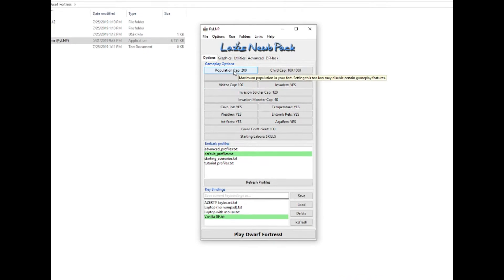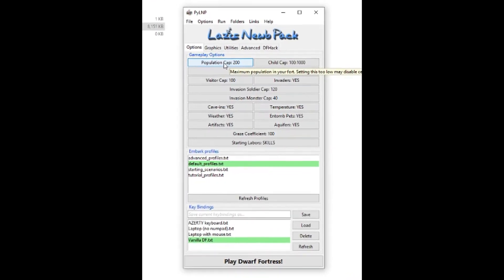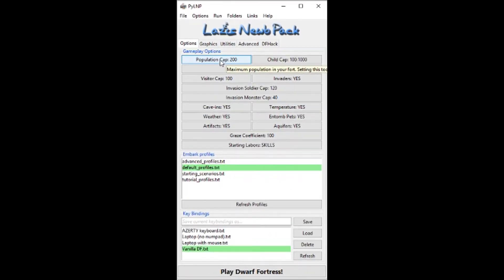Here at the launcher we have a whole bunch of options for how we can set up our game. Most of these we're going to ignore since this is probably your first time playing. But if you're ever curious what each button does, hover over them and you get handy tool tips. For our first fortress, we're going to turn Caverns to No, Entomb Pets to No, and Aquifers to No.